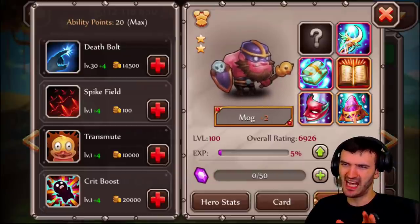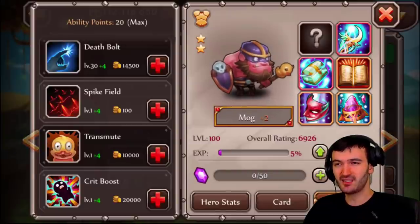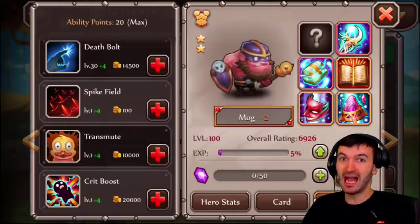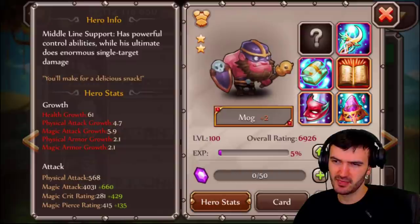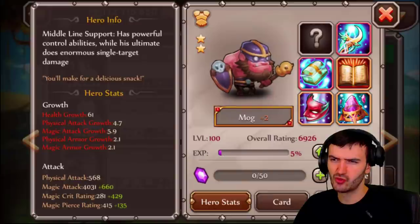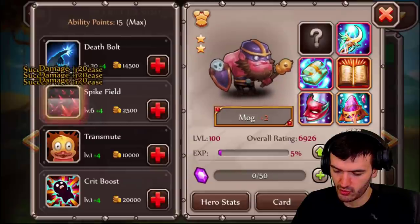This hero is very, very similar to Alistair — right away I'm turned off by that. Not only are they both ugly, they're so similar it's not even funny. Now if they somehow got a brotherly love boost being on the same team together, that would be sick. But Mog is a midliner while Alistair is a backliner, and Mog's ultimate supposedly does enormous single target damage.